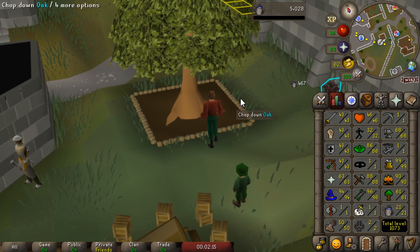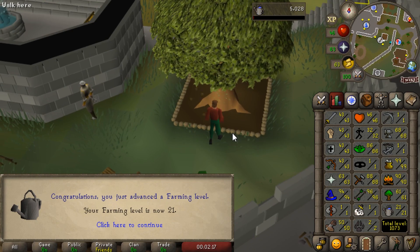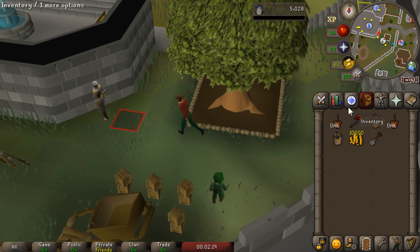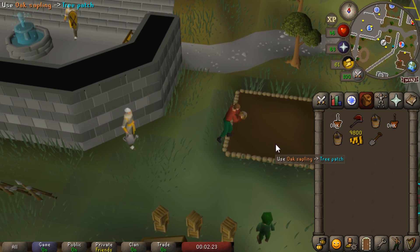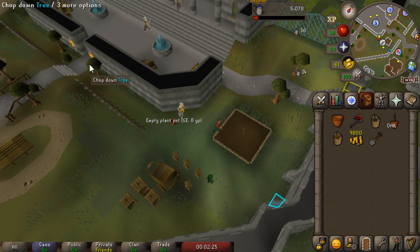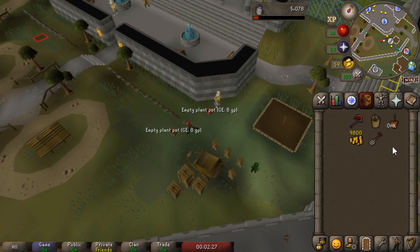One thing I need to remember are my farm runs - I only have access to one patch, which means every time I forget it's kind of a big deal. Right now we're only doing oak saplings and the experience is pretty bad, but once we get up to 27 we can switch over to willows, which is going to speed things up a lot.